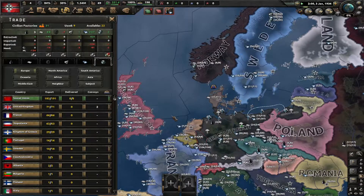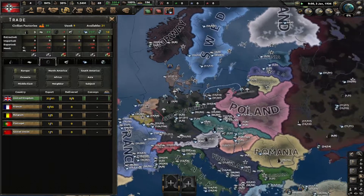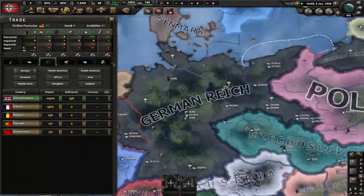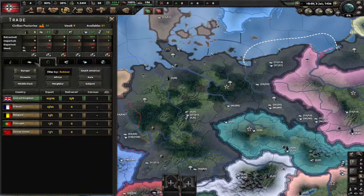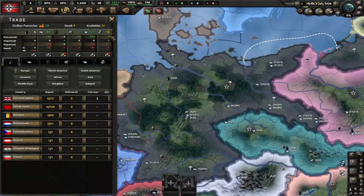We can just click send and we should get our chromium — and we just got it. We'll also get rubber while we're at it. That covers the trade tab; you just want to keep an eye on these resource numbers up here.